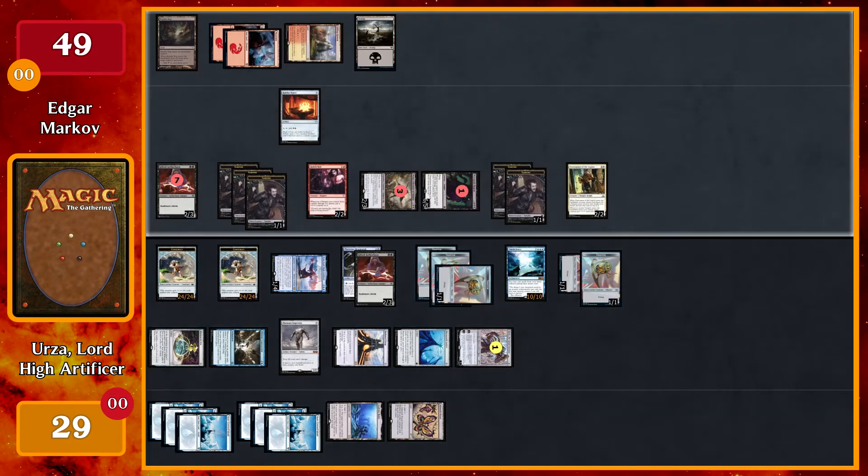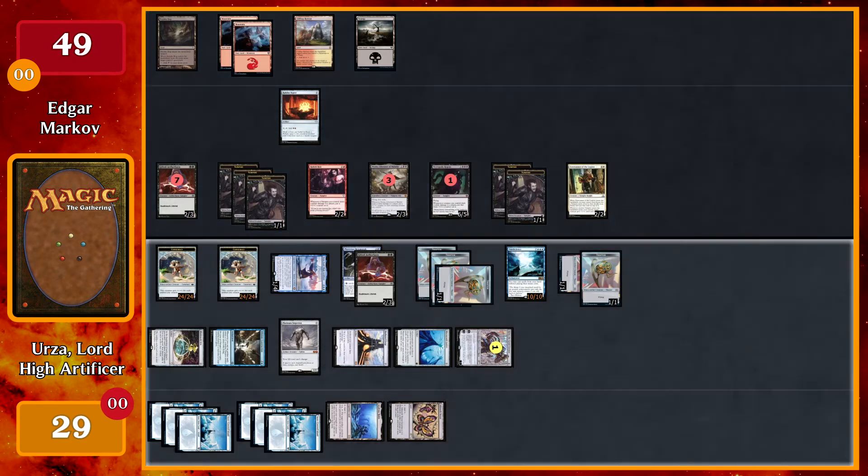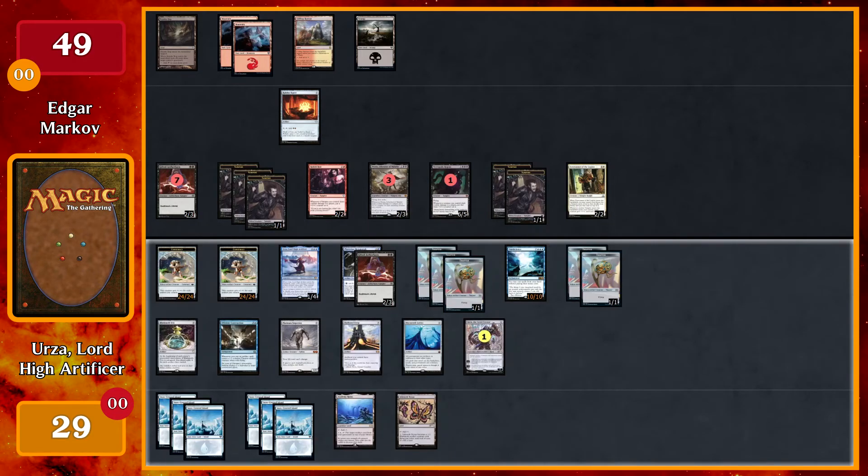Does Omniscience turn back into an enchantment? Not until my next turn. Since I can't tap any of my lands and I definitely need blockers in this situation, I'm going to have to pass. I will untap — I don't believe I have any upkeep triggers. I will draw a Plains Island. Omniscience is an enchantment again. I'm going to use Karn to make it a 10/10 again, and the Constructs are now 25 power and toughness, because the land, which is an artifact, counts. My pre-combat main phase — since Blink Moth Urn is untapped, I will add colorless for each artifact I control.